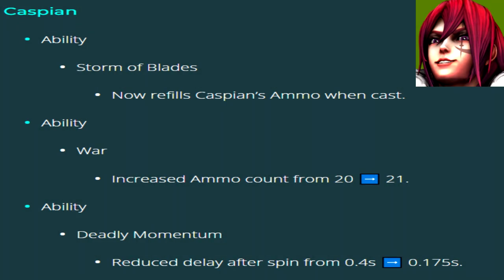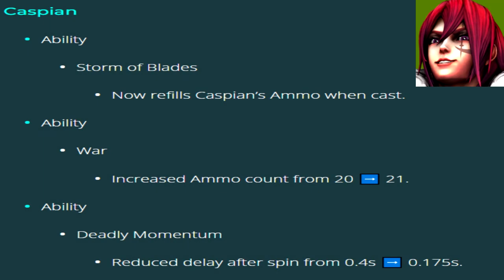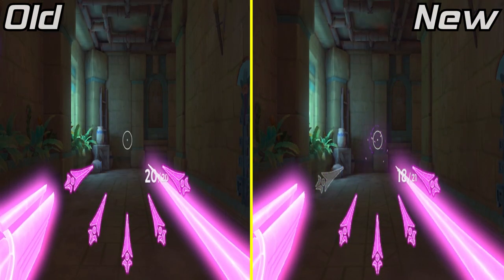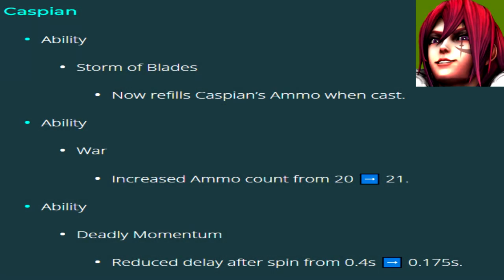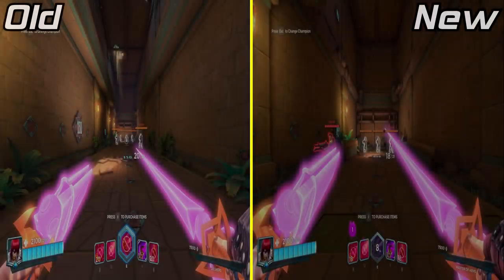Caspian's ammo count went up from 20 to 21. The Storm of Blades Ultimate now refills your ammo. And the delay after spinning from Deadly Momentum has been lowered from 0.4 seconds to 0.175 seconds. One more time in slo-mo.